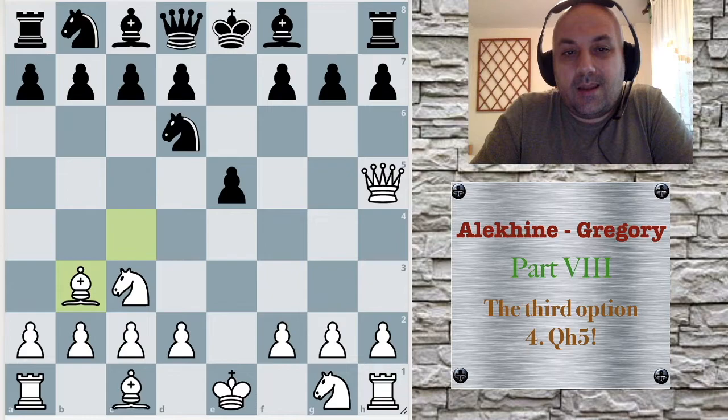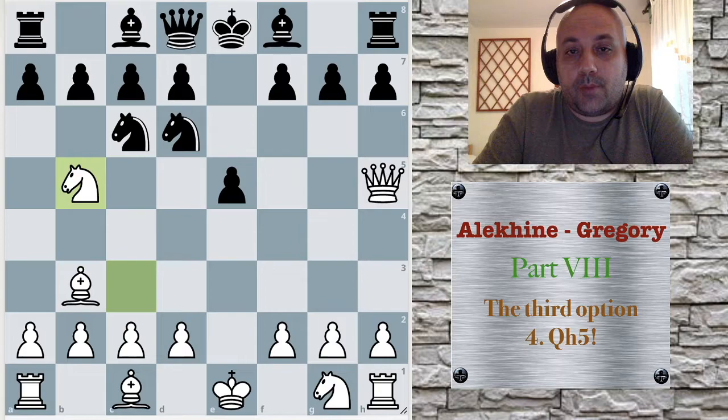For example, if knight c6, then after knight b5, black is in serious trouble. You can check it for yourself. Knight cannot take on b5 because queen f7 is mate. And there is a threat: knight takes d6, queen f7 is mate. So this is not good.